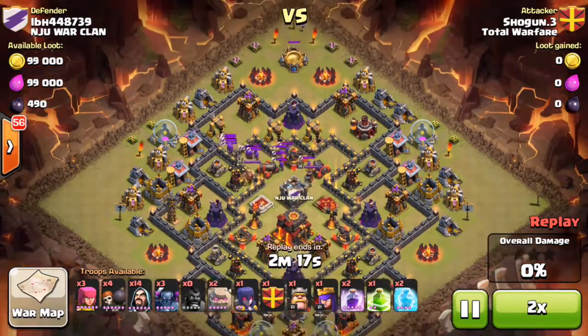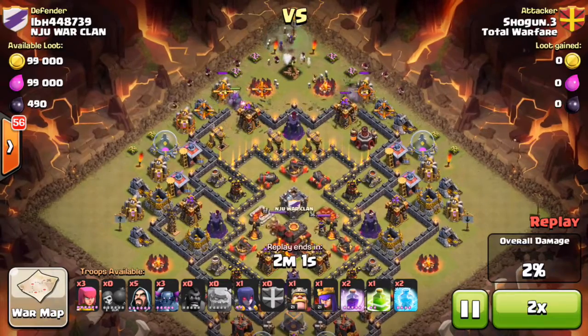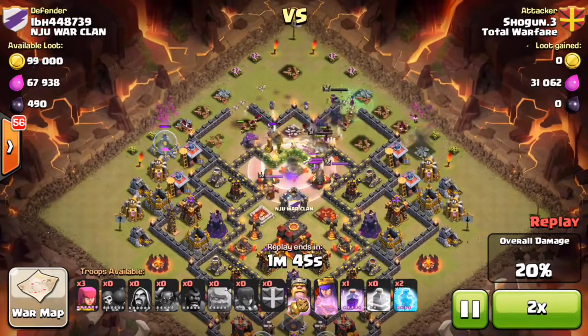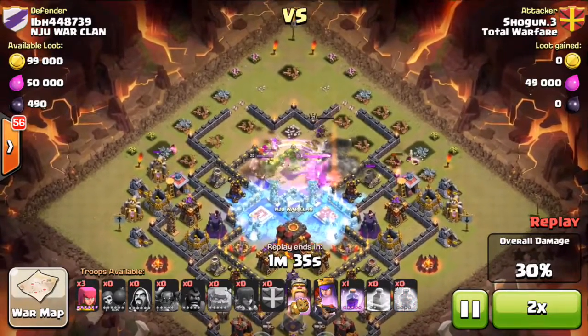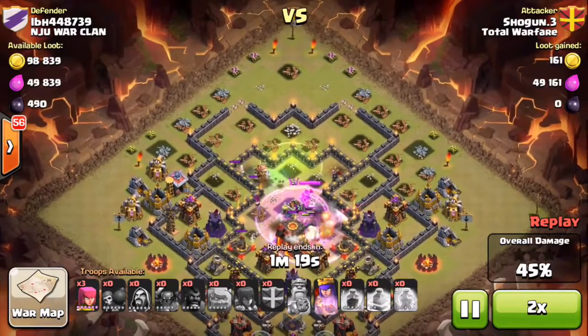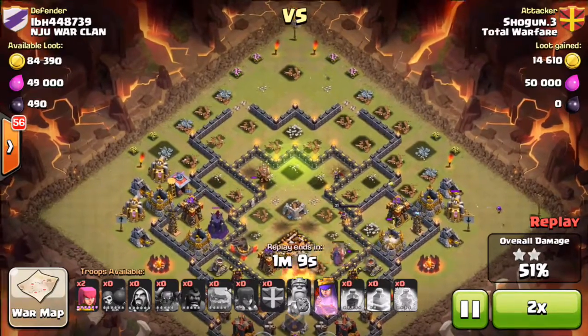He lures his clan troops out, gets those archers right there, sends out his stuff. He puts out his golems, his wizards behind him, his witches. He funnels in his PEKKAs, his Barbarian King and Archer Queen. Drops a rage spell right there, another freeze, another jump spell. This is looking very good — he did a great job on this base. He gets that one star, he's about to get that 50%. Awesome, so that earns us two stars for that first attack.